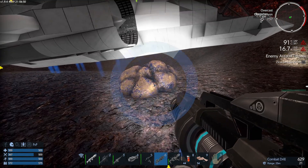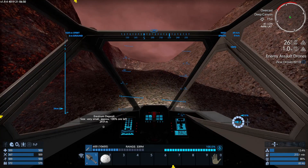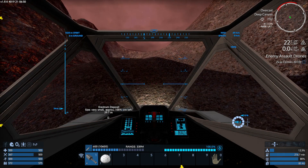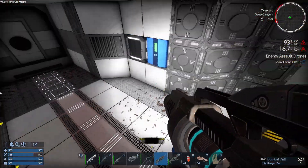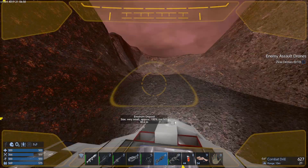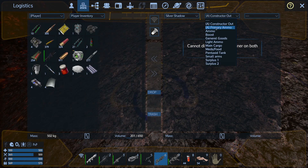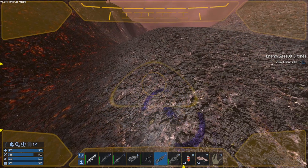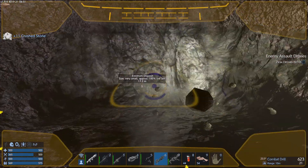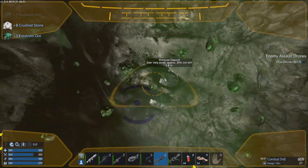What's that there? A resource drill. The radiation is quite high here, so this could be interesting. Let's jump there. We've got some steel plates and a little bit of cobalt alloy. I'm going to very quickly drill down and see if we can get this Estrum. There it is - it shouldn't take very long because it's only a very small deposit.